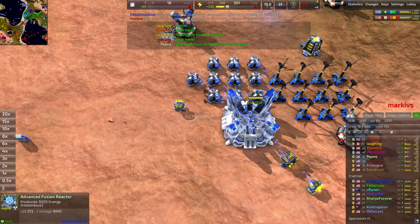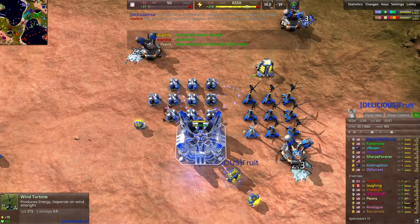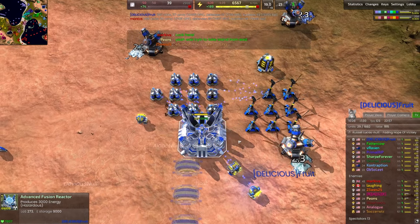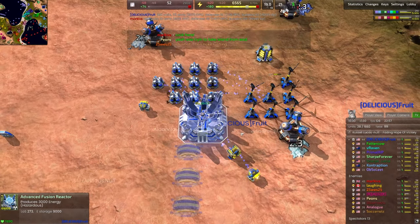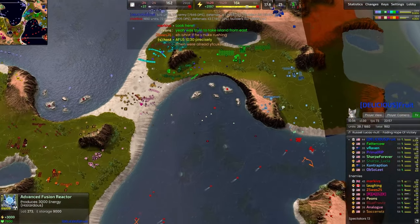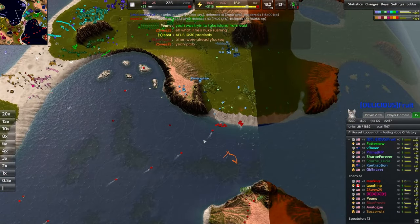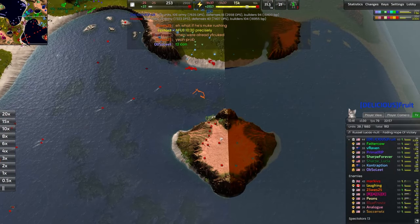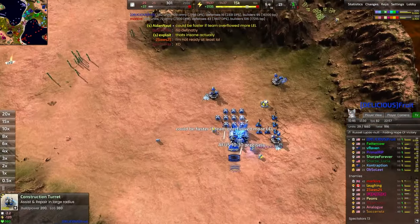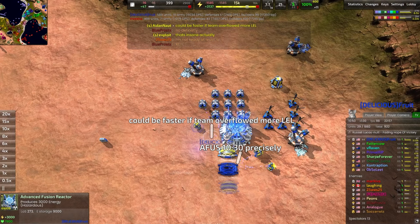Advanced fusion reactor comes up — I'm trying to check the timing on this. It's worth checking. Eating up the windmills even to fund it — wow, this is precise. This is a razor's edge build right here. Ten minutes and thirty seconds — advanced fusion reactor. That is nuts. We usually call a 13-minute nuke a nuke rush, but this is by all means a crazy eco rush here.